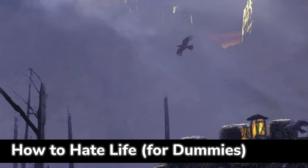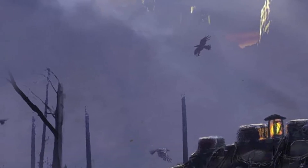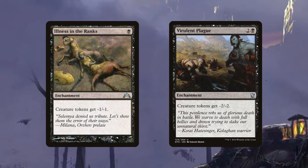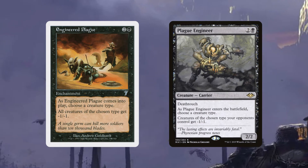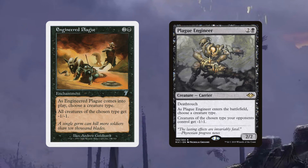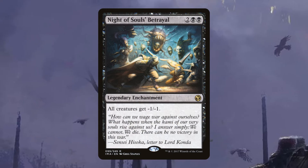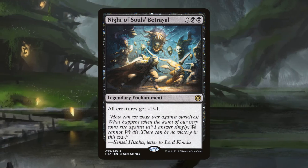The first thing we want to do is make sure those 2/1 inkling tokens we give away never get a chance to attack, block, or be sacrificed for value. Illness in the Ranks is an enchantment costing black that gives all creature tokens minus one minus one. Virulent Plague does the same for two and a black but gives minus two minus two. Engineered Plague also costs two and a black — when it enters you choose a creature type, probably inkling, and creatures of that type get minus one minus one.